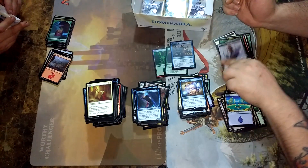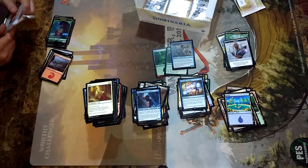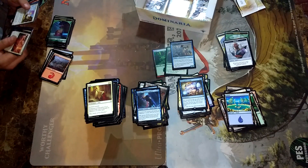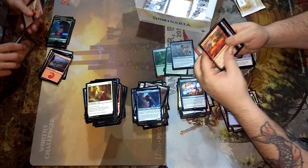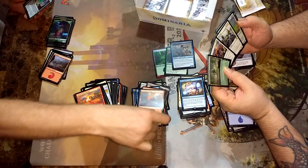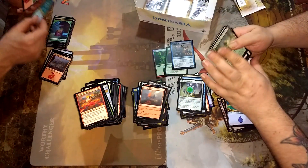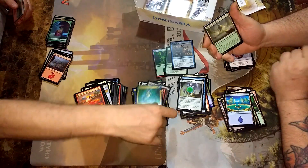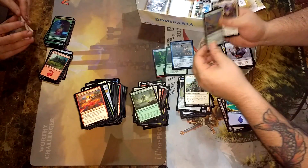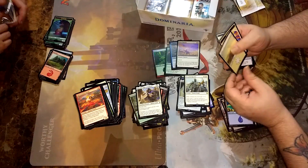The Teferi emblem. Teasing me with that — give me a Teferi. Firefist Adept. Memorial to War. Thran Temporal Gateway and Tatyova. Memorial to Unity. Steelaway. Benalish Marshal. Foil Misty Unicorn. Penway Priest of Iremia. Pride of Iremia.